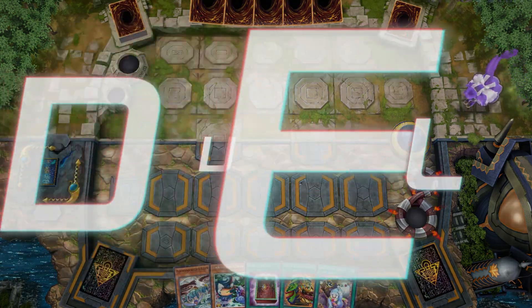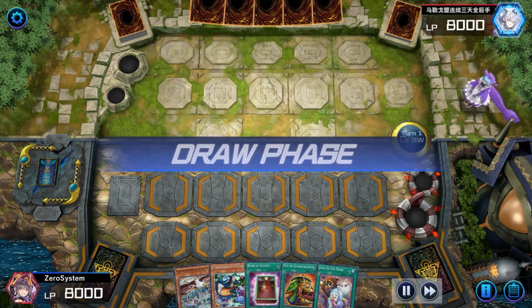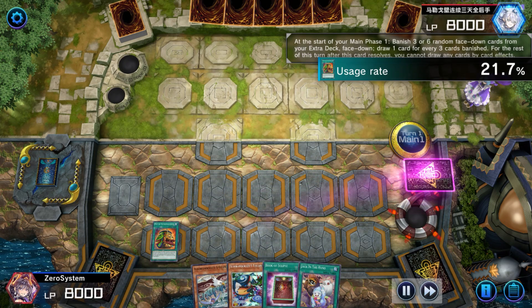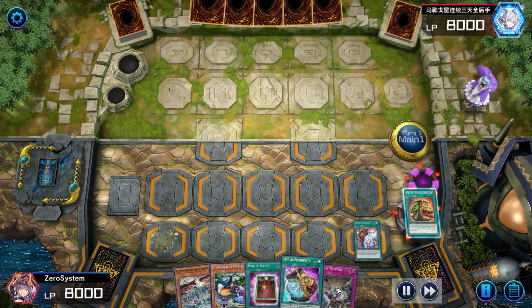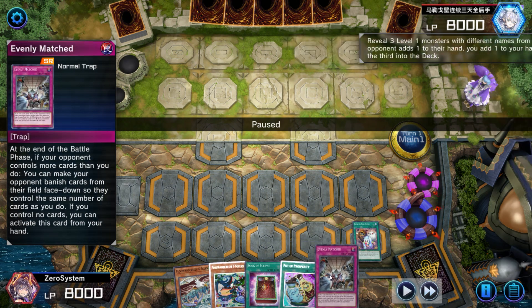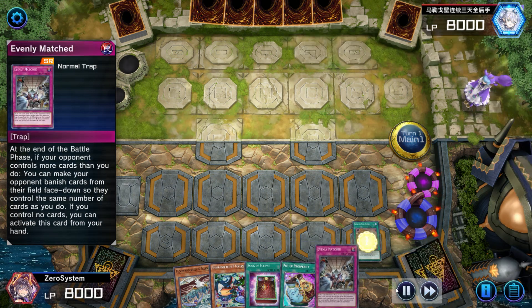I wonder if that last player had some PTSD with Shifter or something and it was just like, I can't handle it, I gotta leave. Anyways, in this next match we are going first and we start off with the newly semi-limited Pot of Extravagance, drawing into two dead cards because we can't use Prosperity the turn we use Extravagance, and Evenly Matched is useless going first, but that's how we build the deck so we're not complaining.